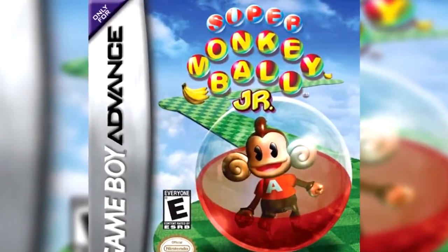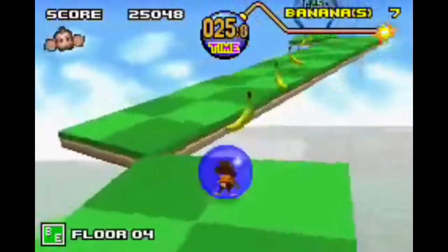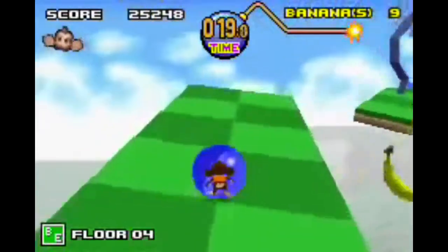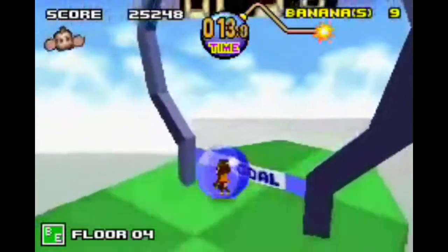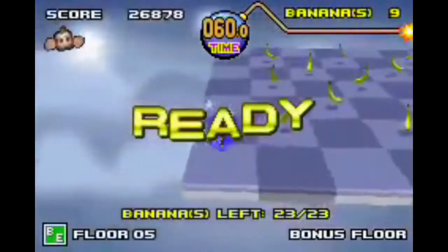Number 10: Super Monkey Ball Jr. This entry in the Super Monkey Ball series on the Game Boy Advance was particularly mean to those that tried to use the famous Konami code to get an advantage. For those of you that don't know, perhaps the most famous cheat in gaming history is up up, down down, left right left right B A, known as the Konami code, and it has been usable in hundreds upon hundreds of games.